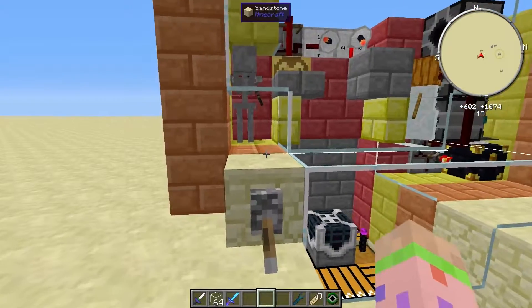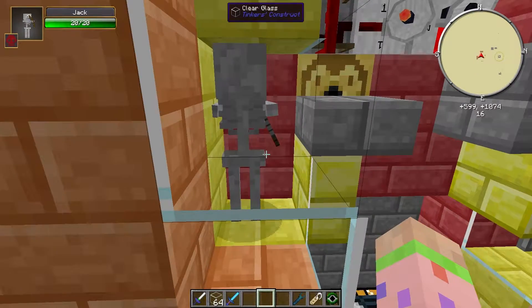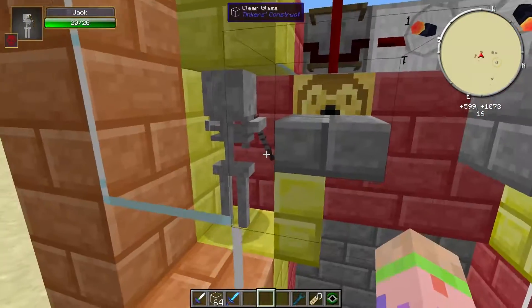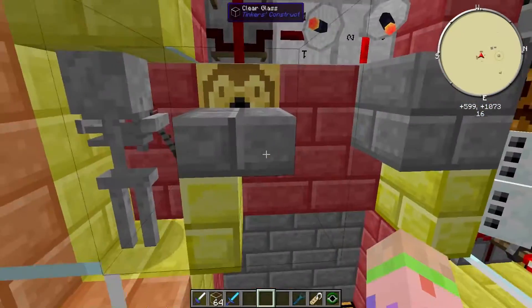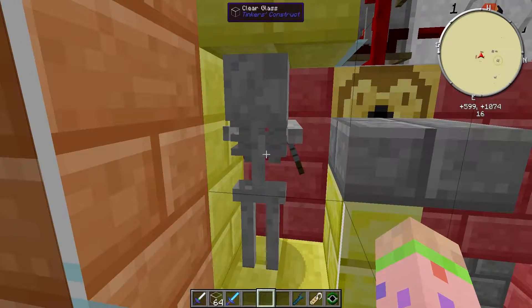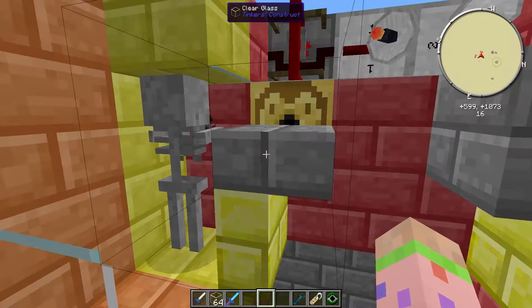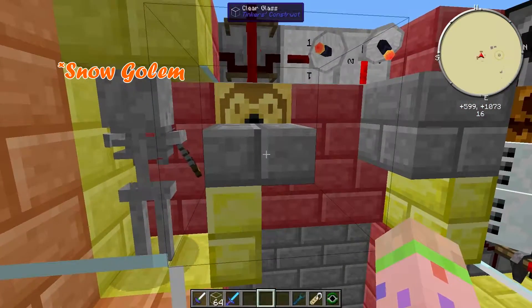First of all, as you can see, we have here a skeleton named Jack. I've named him because otherwise he would despawn — it's very important to name him. And here we have a snow golem. How it works is when the snow golem shoots at the skeleton it provokes him. The snowballs will not damage the skeleton, so the skeleton will stay here forever basically. When the skeleton is aggravated it will start shooting arrows, but because of this slab right here it will be unable to shoot the snow golem and the arrows will get trapped in the slab.